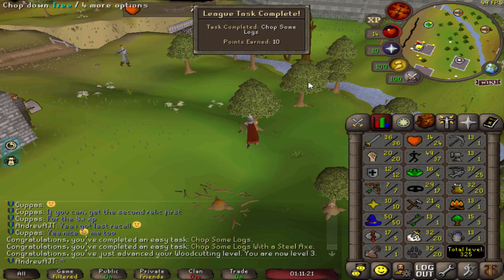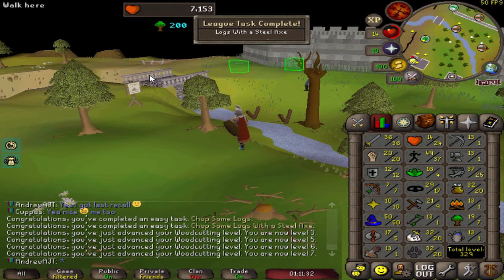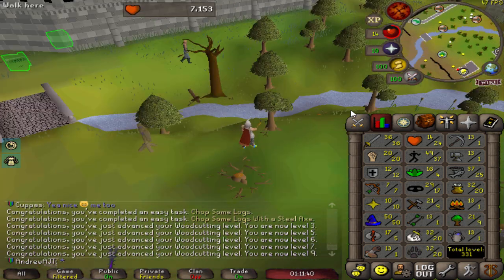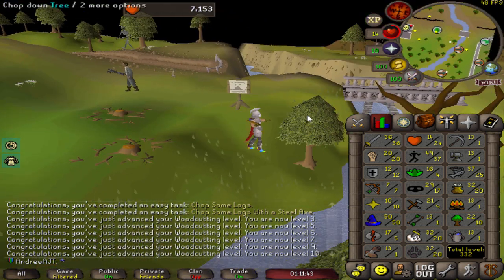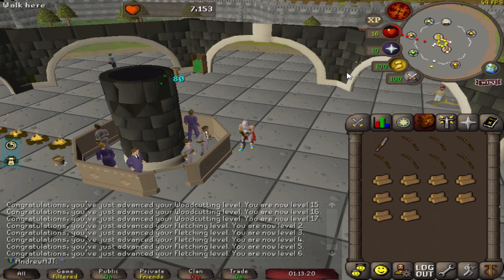So I did some skilling next. I did quite a bit of woodcutting and firemaking and fletching and even fishing and cooking. These early levels are so much fun — every single tree you get a level. Of course it slows down a little bit but you get off to a really nice head start with the skilling prodigy.